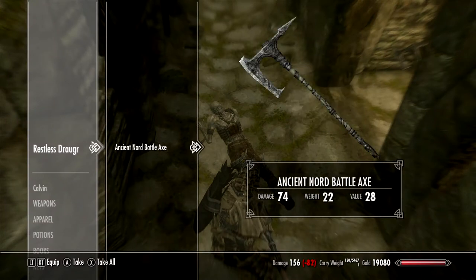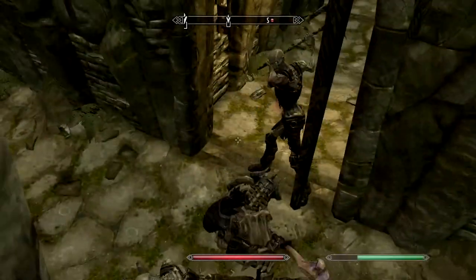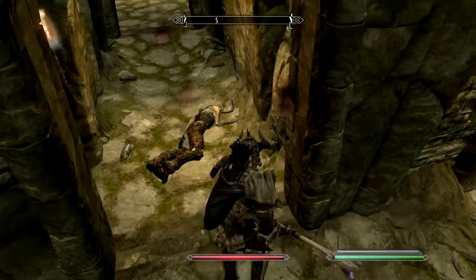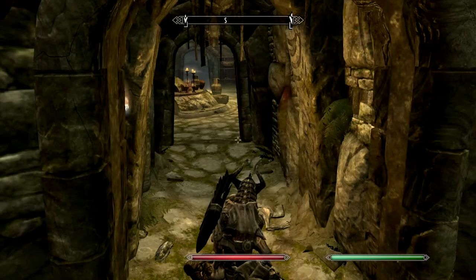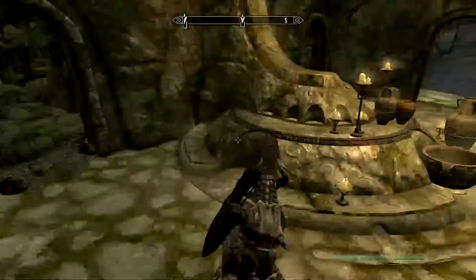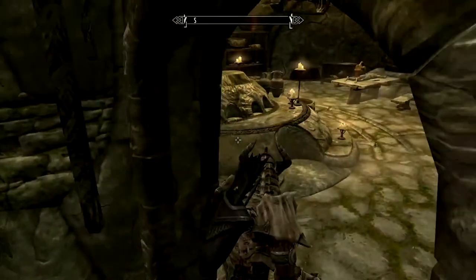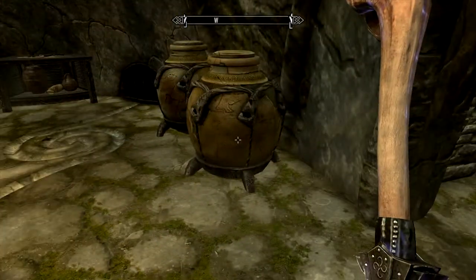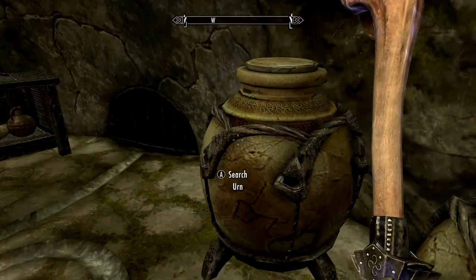The third person view is how I prefer to fight when I'm using melee weapons. You come down these stairs and you enter the temple. You first deal with a Draugr up there — we'll see what he has. Restless Draugr, just some gold, and this guy attacks. One punch and he's down. They're not very powerful. You should always search burial urns and look in areas like this because there's always some form of hidden thing. I'm going to search through this and then move on to the next level.